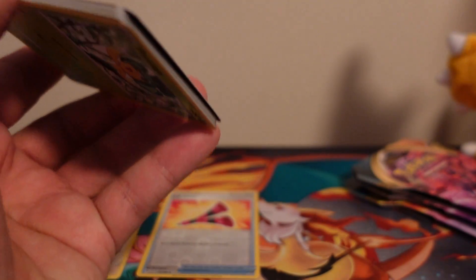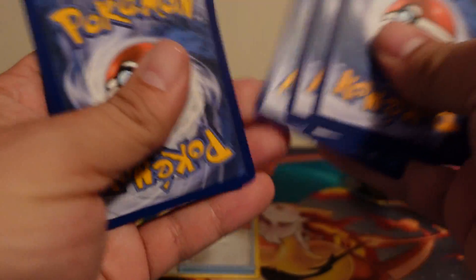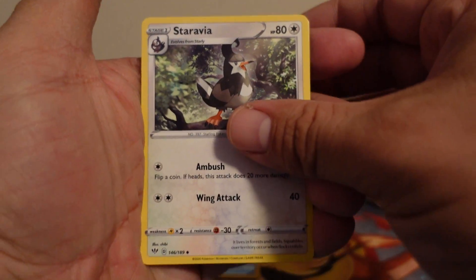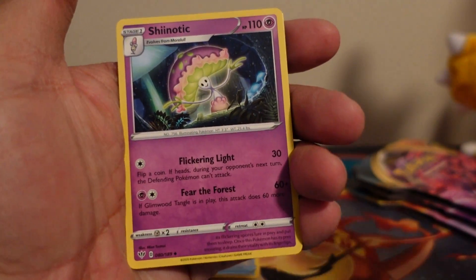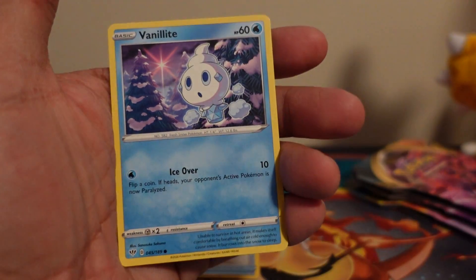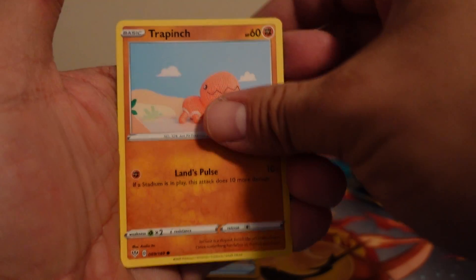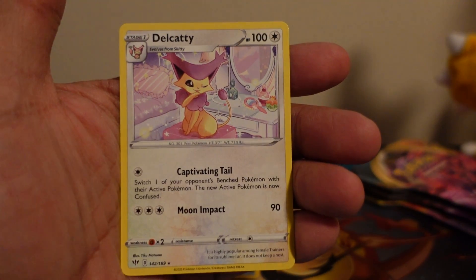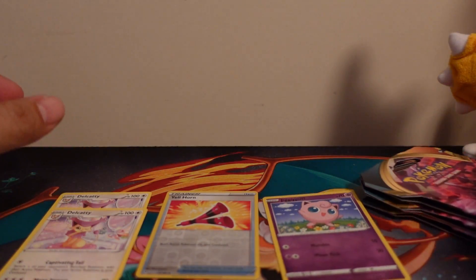This is going to be the pack — is this it? Code card for you guys. Starting with lightning energy, Staravia, Shiinotic, Flaaffy, Pansage, Galette, Vanillite, Trubbish, Teddiursa, reverse holo Jigglypuff, and a Dellcatty again. A lot of kitties.